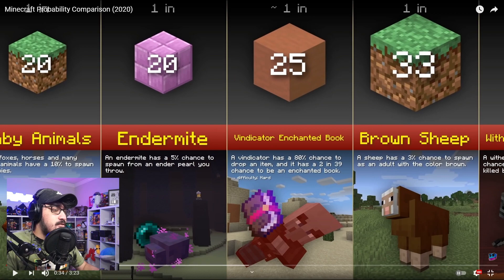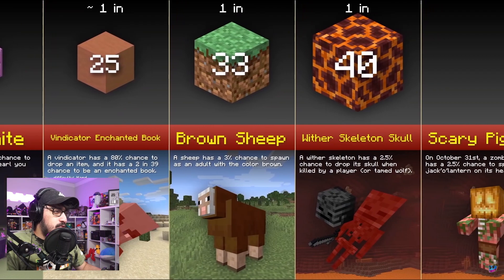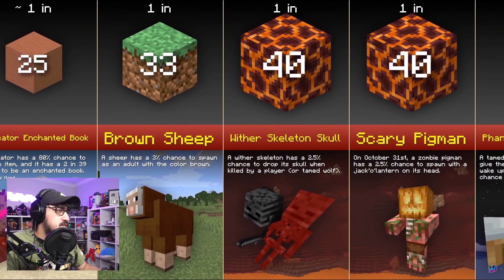A one in twenty-five chance to get yourself a vindicator drop — the vindicator has an eighty percent chance to drop an item and a two in thirty-nine chance for it to be an enchanted book. I didn't even know that! I feel like we're going to be learning a lot this video. We're already at one in thirty-three for a sheep to be brown, and one in forty for wither skeleton skulls.